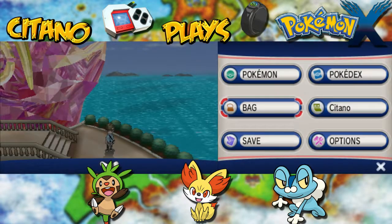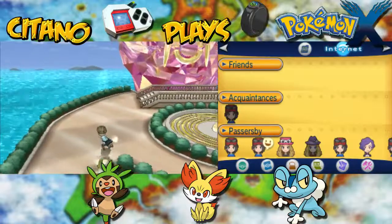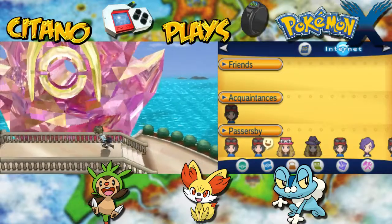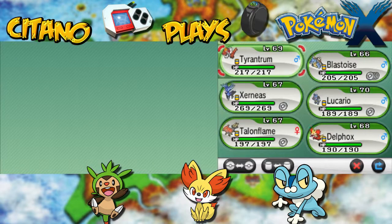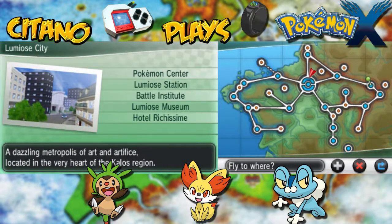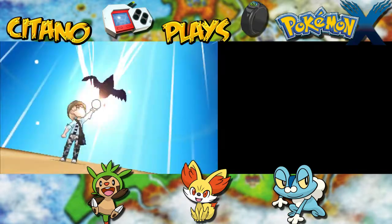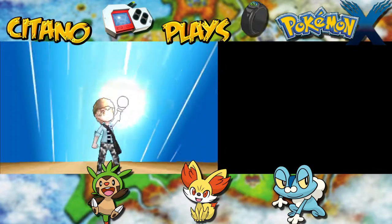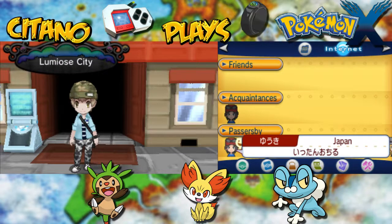That basically concludes the main storyline in Pokemon X, but we're not done yet. There is one rather big side quest we're going to start right now. Maybe we heard about him in other games — he's in this game too. It's Looker the Detective. To get his side quest started, you simply have to go to Lumiose City. You must have become Pokemon Champion, defeated your rival in Kilode City, and gone to Anistar City to upgrade your Mega Ring — that will trigger the next part of the quest.